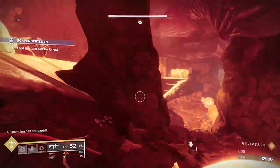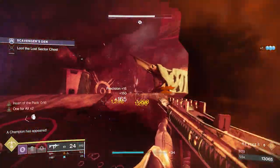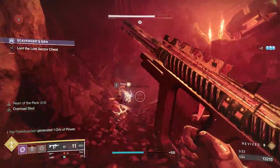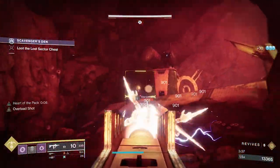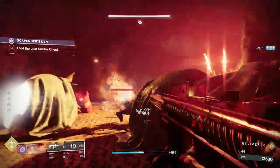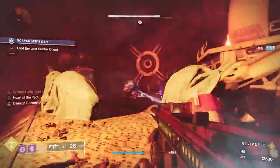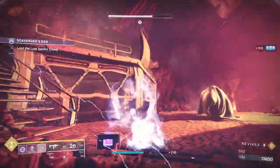On my legs I run a scavenger mod for the power weapon I'm using in that content. I also run Traction and Protective Light. Protective Light grants significant damage resistance when your shield is destroyed, consuming your stacks of charged light. That is a lifesaver especially in under-leveled activities where you can get sniped — it's saved my bacon more than once. This is basically your get-out-of-jail-free card: if it procs, go invisible, hide, and come back to the fight when you're healthy.